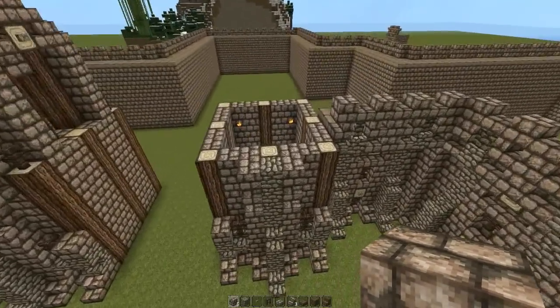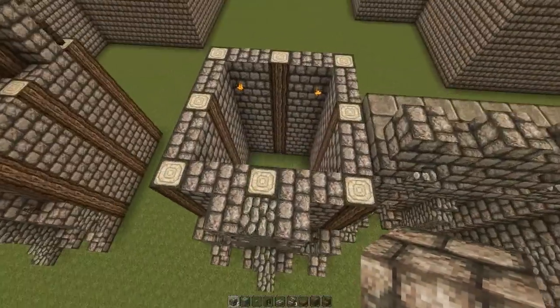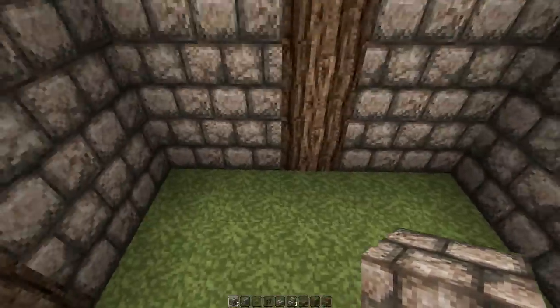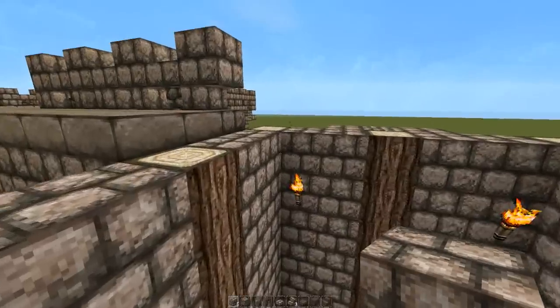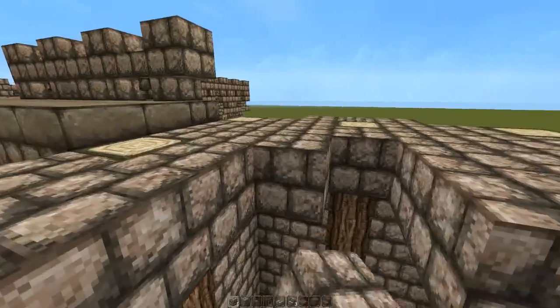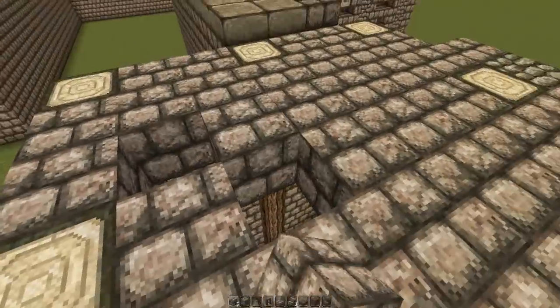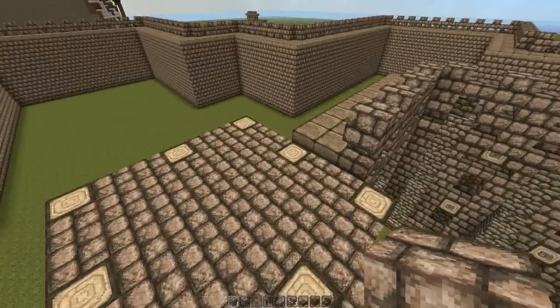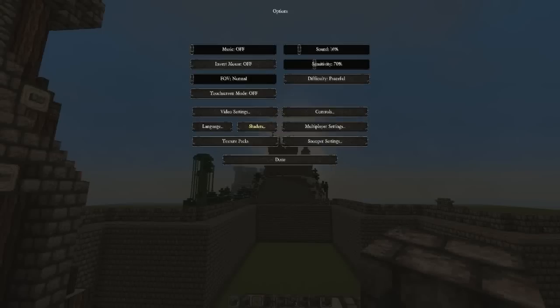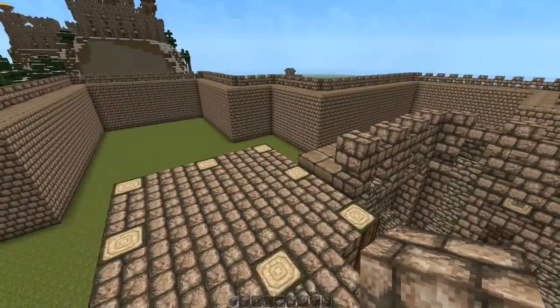First things first, let's begin by building this up. The first thing we want to do is make a little floor, just like we did for the other tower — just fill this entire area with stone bricks or whatever material you want to use for your floor. Let me change it to day.